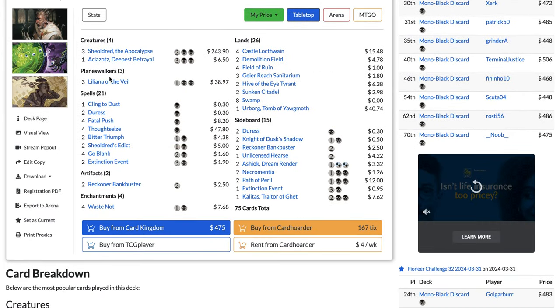That rounds out the current Pioneer metagame. Let me know in the comments which deck you think is in the best position, what you think about Lotus Field Combo, whether you see traditional Rakdos Midrange decks coming back, and whether you think we'll see a Treasure Cruise ban or a Vein Ripper and Sorin ban soon. These two top decks combined are almost 40% of the metagame. Personally, I really like playing against Izzet Phoenix since my Lotus Field matchup is ridiculously good, and Rakdos Vampires is at least an interesting matchup.